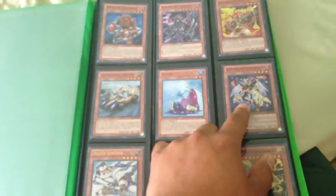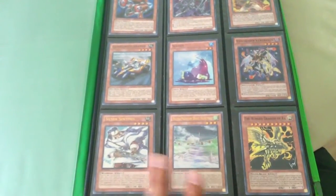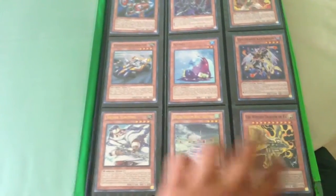That's an Evil Swarm Karakion, or Krakion, however you guys want to say it. These two are Ultimate Rare — Super Sentinel and Mecha Phantom Beast Hamstrat. And a Super Rare Winged Dragon Rock.